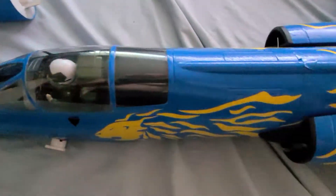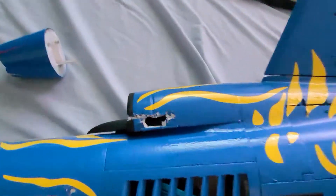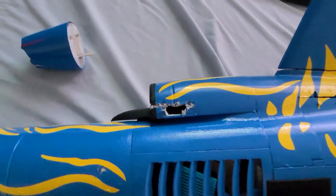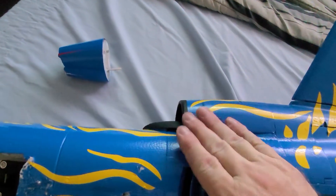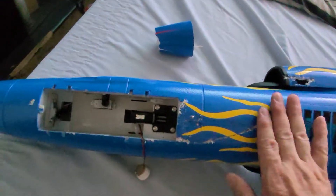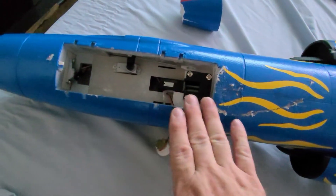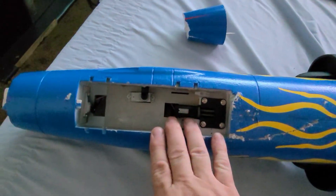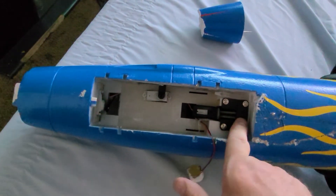The other structural damage I got was here on the bottom of the intake. I'm going to take a piece of scrap foam and cover that over and repaint it. Of course there was a little bit of damage here from the shearing off of the nose gear doors — I need to replace the retract.